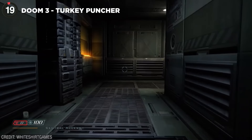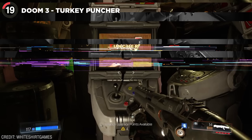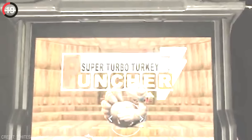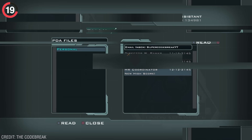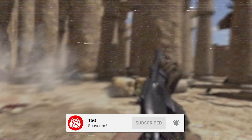The funniest Easter egg in Doom 3 that nobody expected: you can find an arcade machine called Super Turbo Turkey Puncher, and it's literally just what the name says. But if you're some kind of sicko who sits there punching turkeys endlessly, you'll eventually get a high score. This is when an email appears mocking you for spending so much time on the game and docking two days from your vacation. And those were secret Easter eggs left in by developers. This has been Sammy — keep it here on T5G.